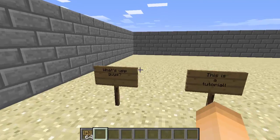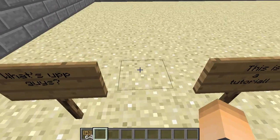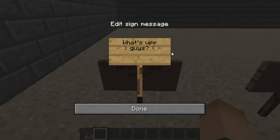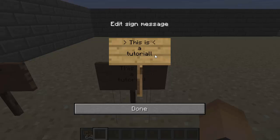After downloading the plugin, putting it in your plugins folder, and restarting your server, you just hold shift and right-click on the sign and you'll be able to edit it again. It doesn't take any commands — you can just change wherever you messed up and hit done. So there we go, it's all fixed up, easy like that.